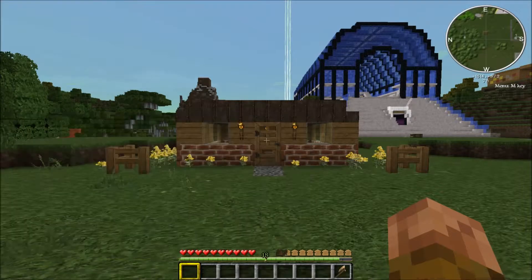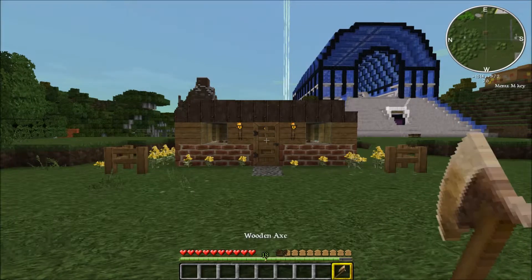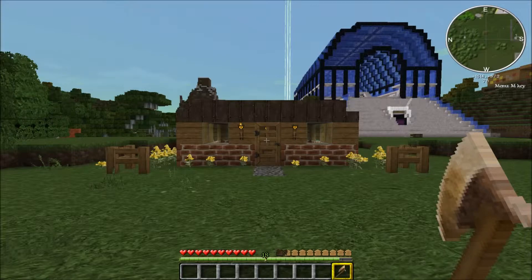To get started protecting your house, we'll need a wooden axe. With our wooden axe, we'll need to select two opposite corners of our zone.